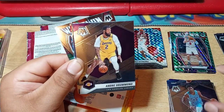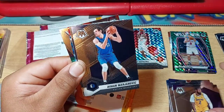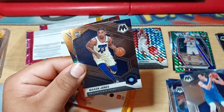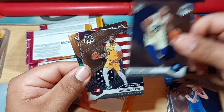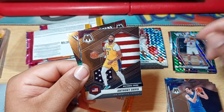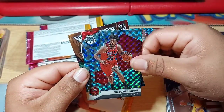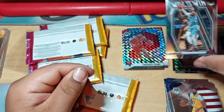Andre Drummond, Boban — nice on my PC. Rookie of Mason Jones, AD, National Pride. Trae Young, and a Will to Win — Ja Morant.